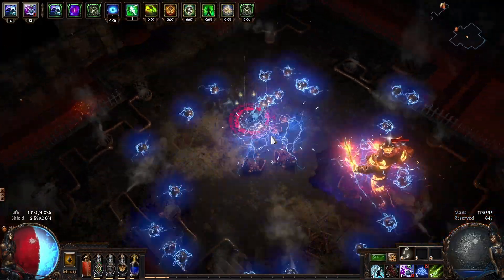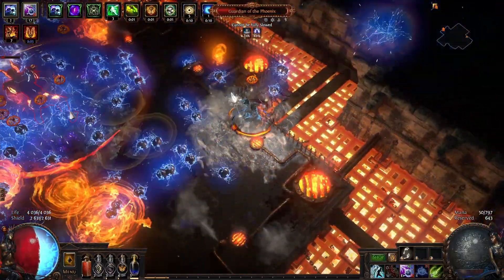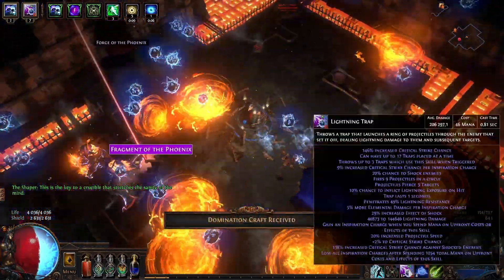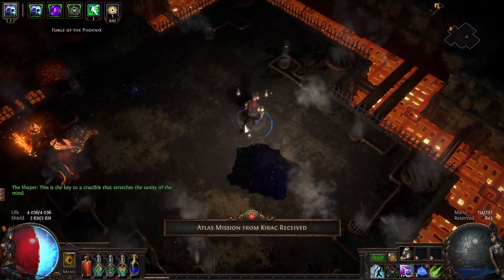For the boss I just pop all flasks and Grace, and usually I can just tank it — not that one probably. You can see I didn't even curse and the damage is pretty good. And yeah, that's the build — bye!